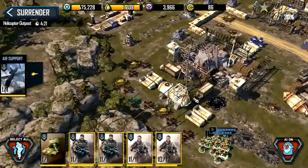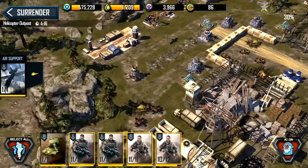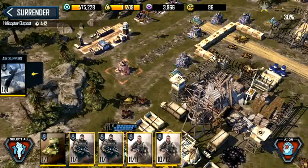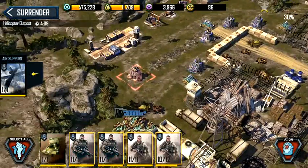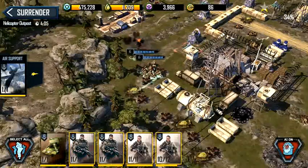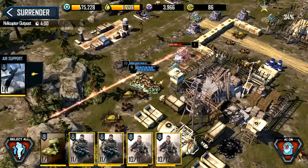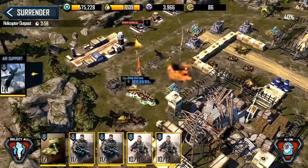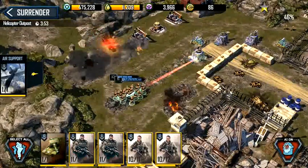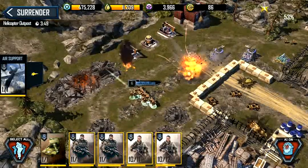Using all infantry is the best approach for fixed-wing and helicopter outposts. Infantry is the way to go. Took more damage than I should have — oh well, who cares. 200 or 300 oil compared to being able to attack the stronghold nine times? I don't mind.